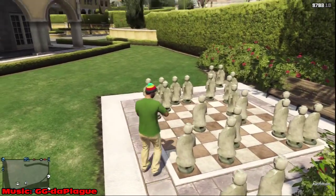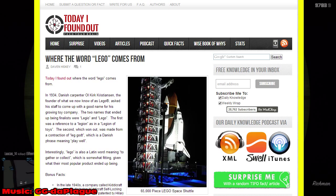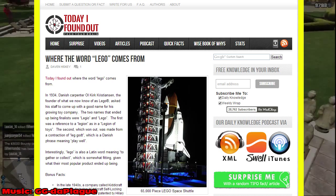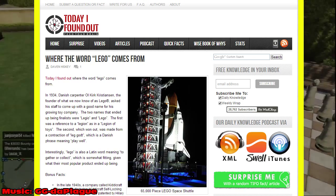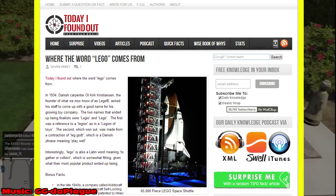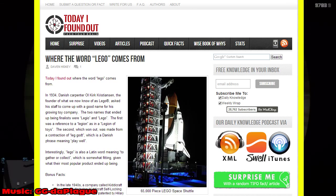You can read it — it's on a website called Today I Found Out. It says: in 1934, a Danish carpenter, the founder of what we now know as Lego, asked his staff to come up with a good name for his growing toy company. The two names that ended up being finalists were 'Legio' — a reference to a legion, as in a legion of toys — and 'Lego,' which was a contraction of 'leg godt,' a Danish phrase meaning 'play well.'